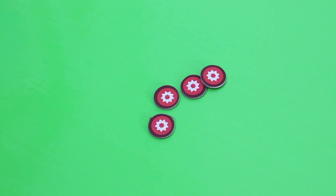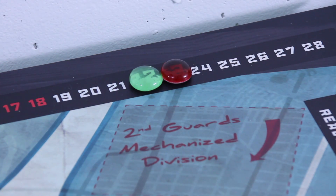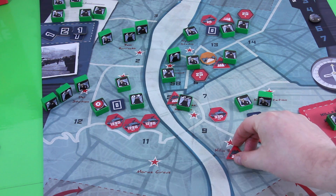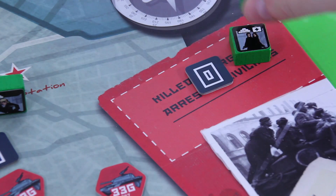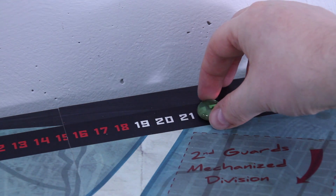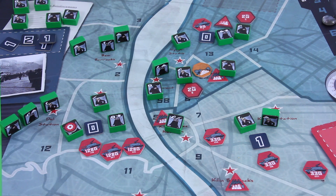Moving into the adjustment phase. Starting with prestige — I have four momentum tokens, so Russian prestige goes down by two points, not too bad. Unfortunately I don't gain any morale back because I wasn't able to disable three or more garrisons. The good thing is I'm also not losing morale for garrisons under my control — right now only one real uncontrolled garrison is on the board, not enough for morale loss. Checking killed insurgents and arrested civilians: right now there are three, so we discard down to one token, but lose one morale for every second token.